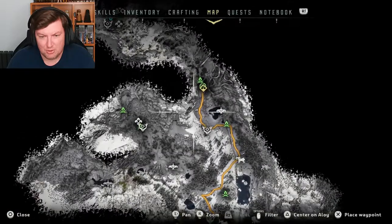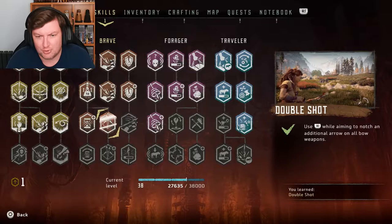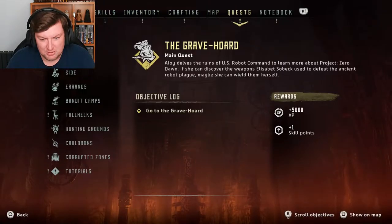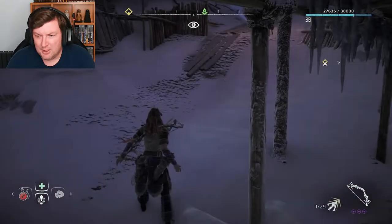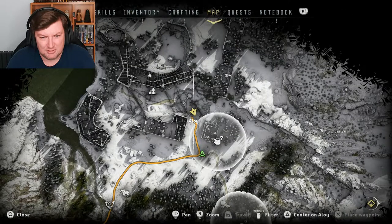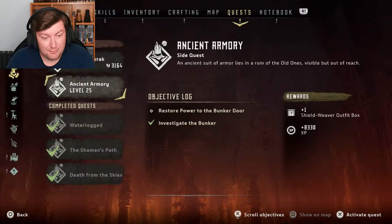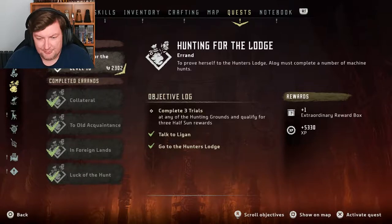Story wants me to go back over here. Oh, I've got skill points to spend, let's get the double shot. Alright, map quests — go to Grave Horde. What level am I at currently? 38, so I don't want to really... Hunting for the lodge, oh yeah I still need to do those, but that will help me with the Bannock mission.